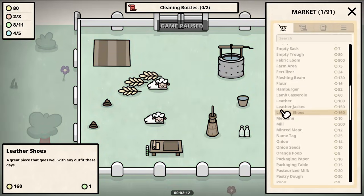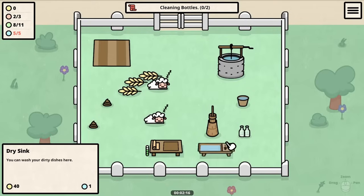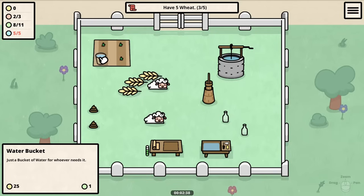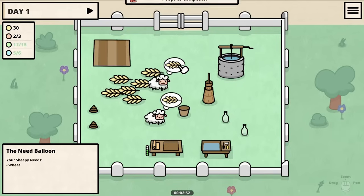The bottles are dirty so we need to clean those with a dry sink — not really sure what makes it a dry sink, I feel like that defeats the purpose of a sink. But now we have all the pieces we need to get a fully functioning operation here, we just need a little bit more wheat.